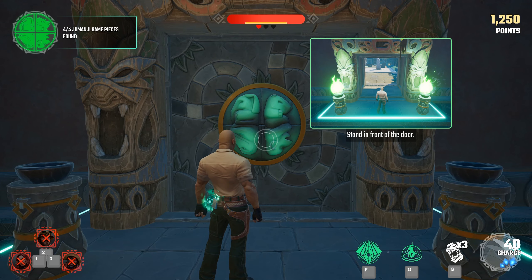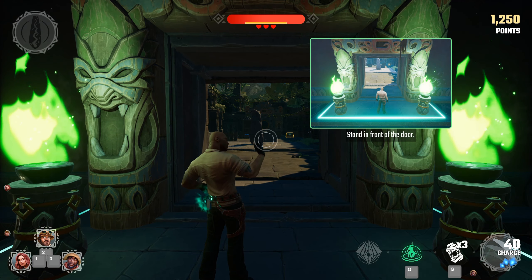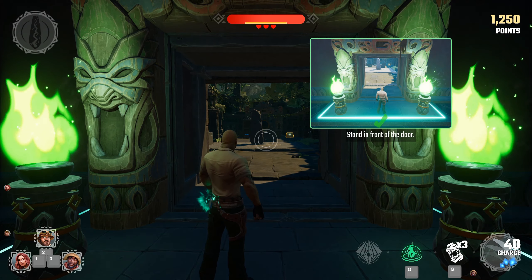You've activated the door. Don't worry if teammates are left behind when the door closes — they will be teleported inside. More importantly, any teammates who have lost all of their lives will come back to life in this room.